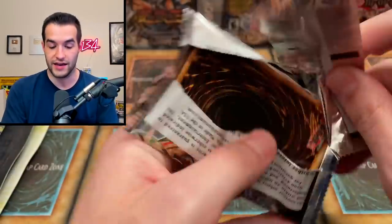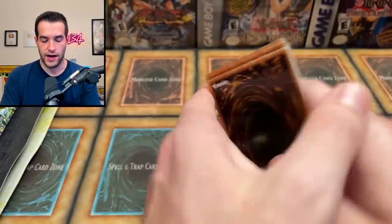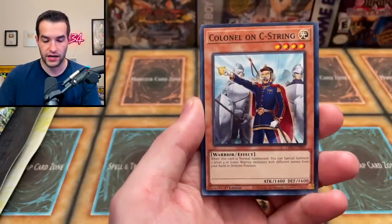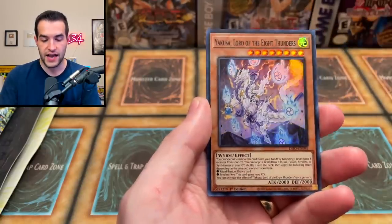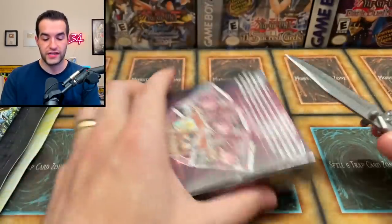Now into a Dimension Force pack, then we'll go into our Absolute Power Force special edition. We got a Scareclaw Acro Pendulum Scale, a Kernel of the Sea String, an Ice Jade Curse, Amphibious Bug Roth, Scareclaw Devouring Sarcophagus, and a Yakuza Lord of the Eight Thunders.